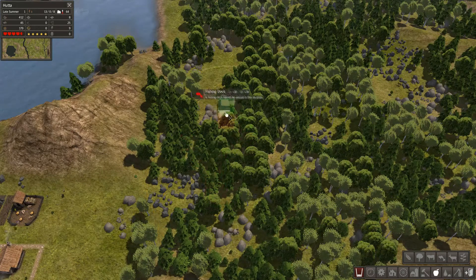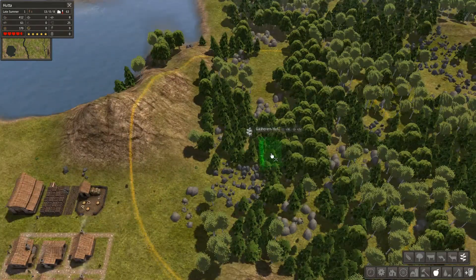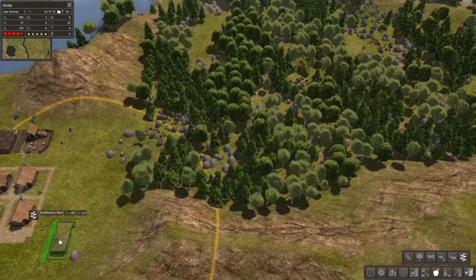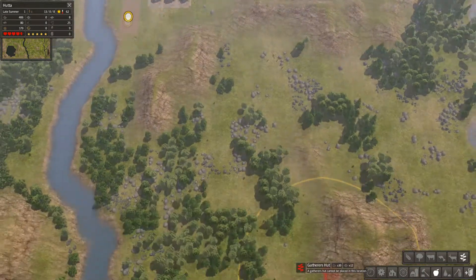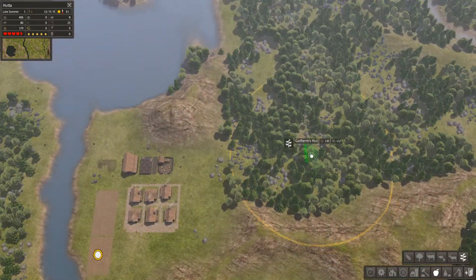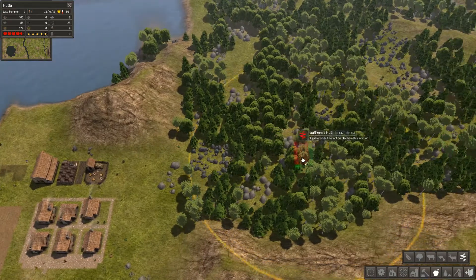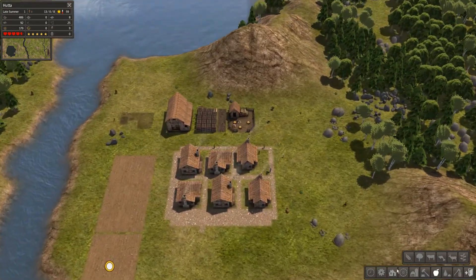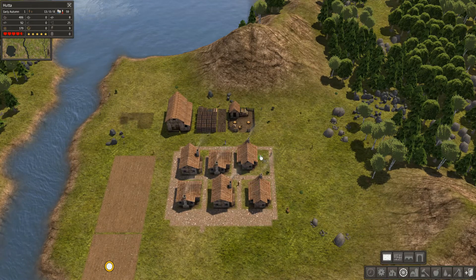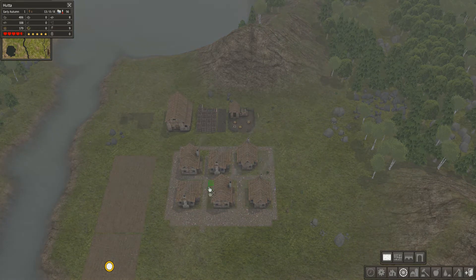Oh no, I clicked on a fishing dock by mistake — but actually that's what I want! We want it somewhere where we're not going to take the trees completely down. I suppose we could go there for the time being. Let's clear this up a bit — it's not necessary but it looks okay.